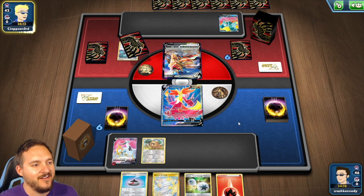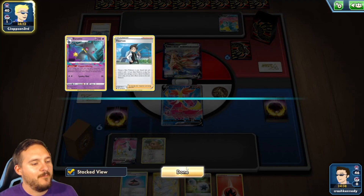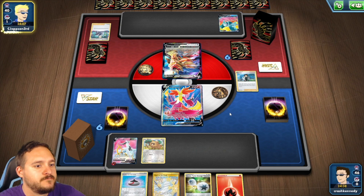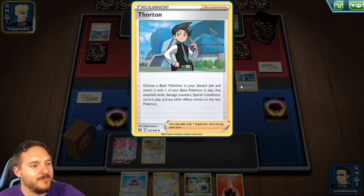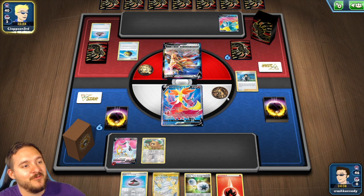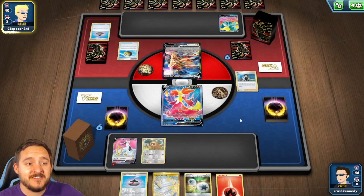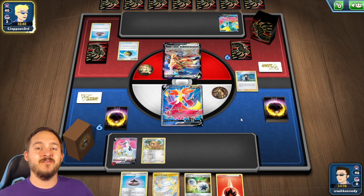Unless they have basic Pokemon to help fill their Lost Zone, if they can't recover Pokemon that's even better for us. Thornton goes into the Lost Zone — okay, that's fine. We have to be careful with a Thornton play because Thornton brings back a basic Pokemon from the discard pile. We have to pay attention to the basic Pokemon in their discard pile because they can Thornton it. I'm sure they play more than one, otherwise they wouldn't have discarded it right away.